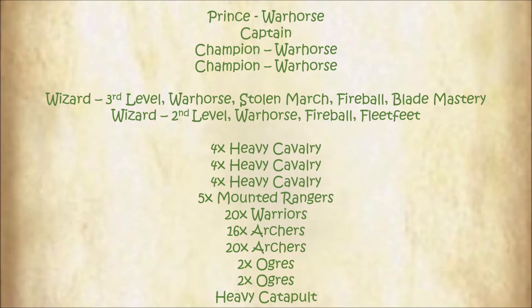So I took a prince, a captain, and two champions. A third level wizard and a second level wizard. I just like the mix of the three and a two, and give the little guy the low casting stuff. Although the fireball is a seven, which is kind of tough — it's 50/50, or maybe slightly better, like 52 or 54 percent. So he took fireball and fleet feet.